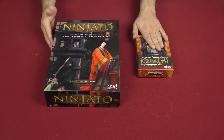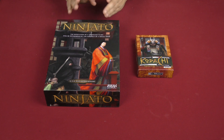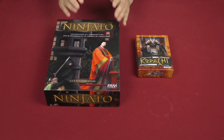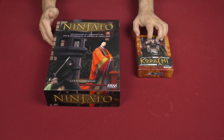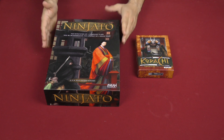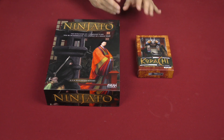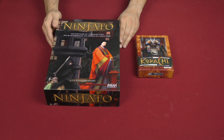Ninjato is co-designed by A.B. West, and he is the only designer listed on Kodachi as well. They feel very similar and even use a lot of the same artwork, as you'll see in just a second. Overall, I think I enjoy the card game a little bit better, but they are both very solid games, very interesting designs. If you have not seen my review video for Kodachi, definitely make sure you check that out if you want to get the full look at the game and what I think of it.